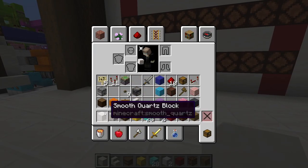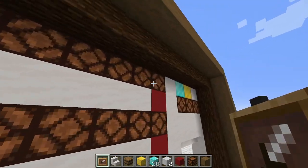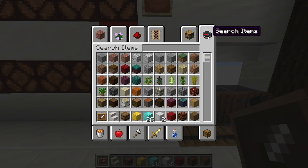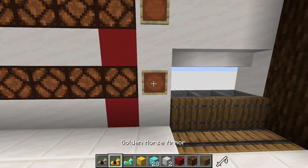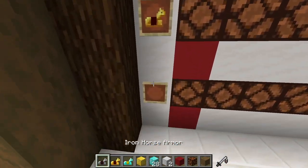Next up, we want to make sure we have item frames and place them here, here, and here. We want to grab ourselves some horse armor — the iron one, the gold one, and the diamond one — placing iron, gold, diamond in this order.